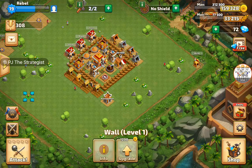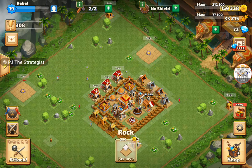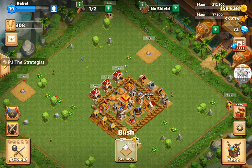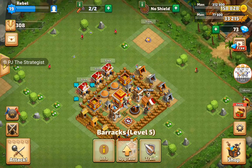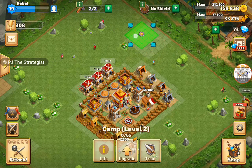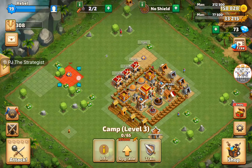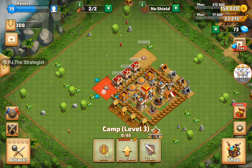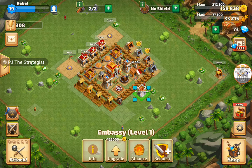I am going to remove these rocks. Those will make a pretty cool design. I won't remove that one, and I am bringing these barracks closer and putting the camp inside that bush. Now we can see the formation here.